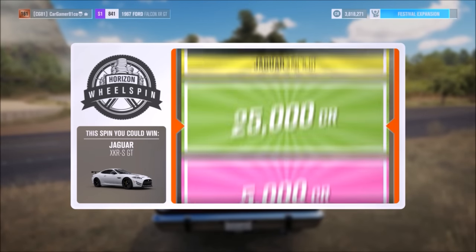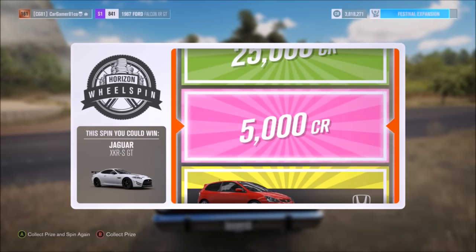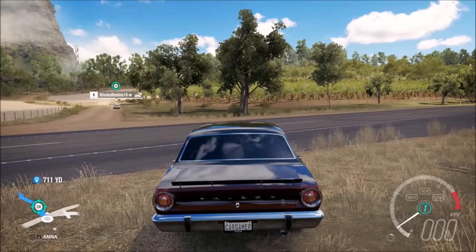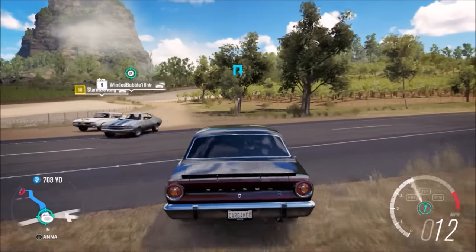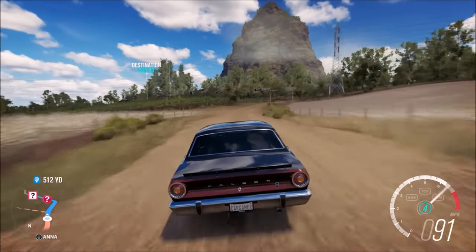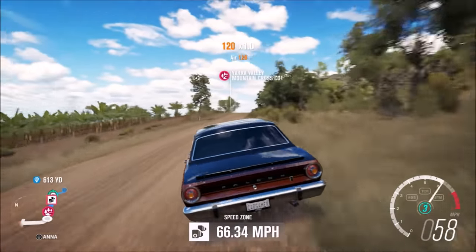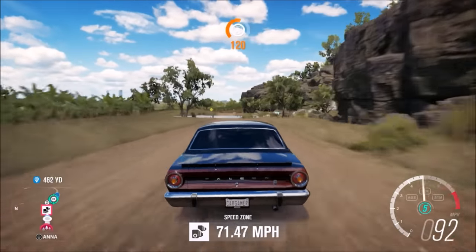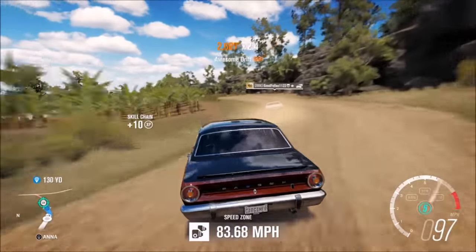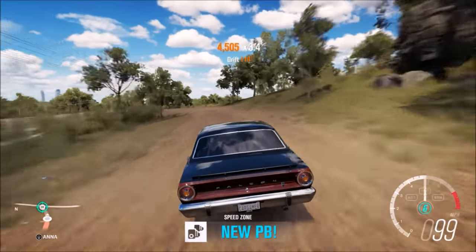Let's do a wheel spin just for the sake of it. Five grand — wow. Alright, let's hit this. I'm sure it's a drift zone, I got a feeling at least, but it might be a speed zone. Let's push this girl and give it a try. Only 85 miles an hour — that was close. That sucks.